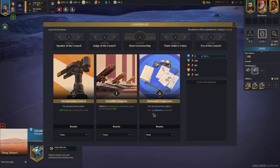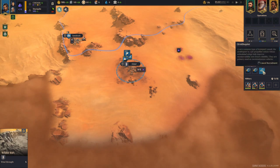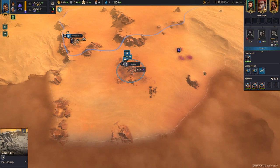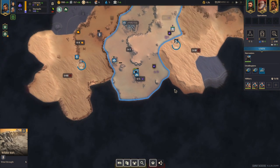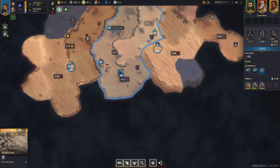Getting a third ornithopter at some point is a little controversial but I do recommend it — probably around the time you're getting your second spice village — as it allows you to explore faster. Make sure you stay away from opponents as well; for example, the Atreides are somewhat close to me, and you do not want borders touching if you can avoid it, at least until you're ready to deal with potential attacks.